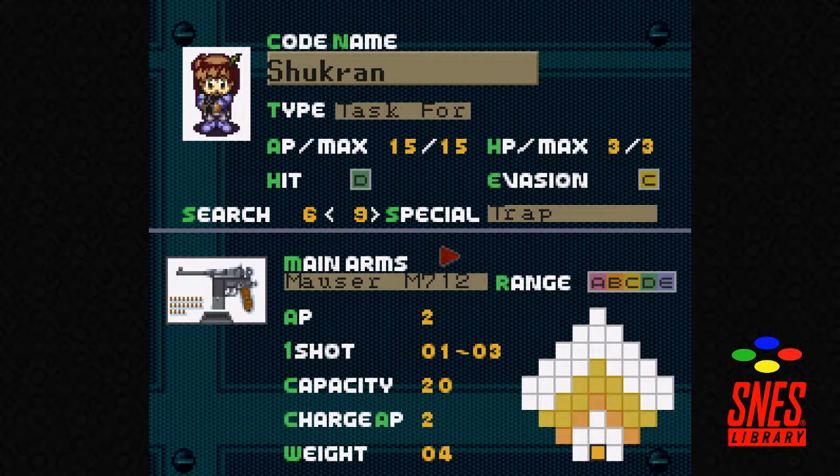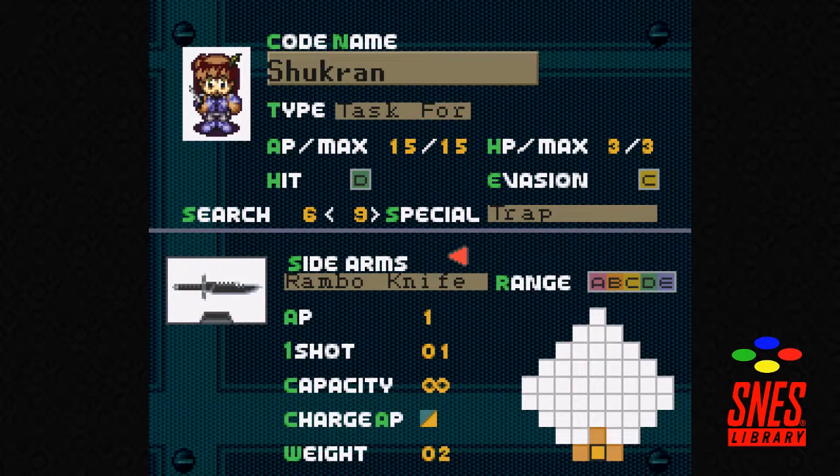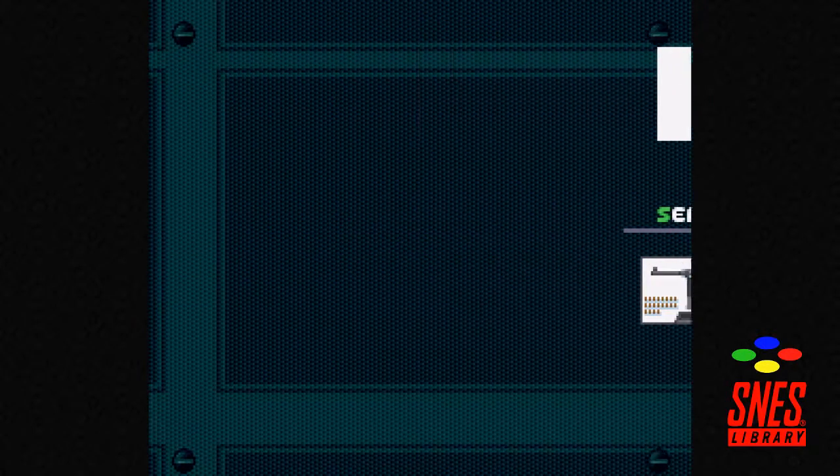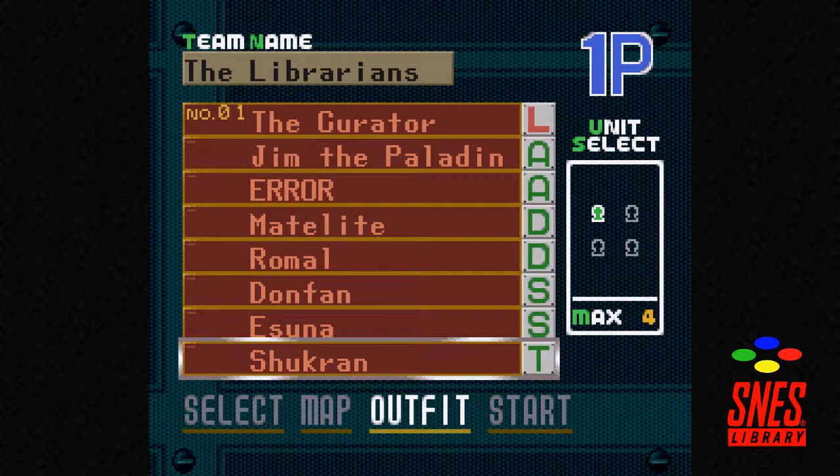Shukran the task force scout — I gave her very light weapons so she has a lot of AP. Scouts aren't supposed to fight really; they may take a pot shot every now and then, but they can lay traps which are basically mines. One of the core features of this game is knowing where the enemy is — if you see a mine disappear from the map, you know there's an enemy nearby. Her AP is just crazy. She's supposed to run around and scout.